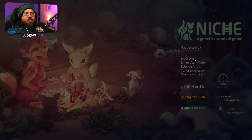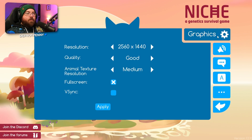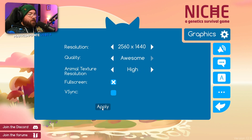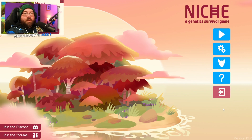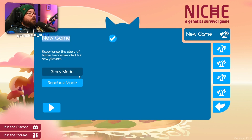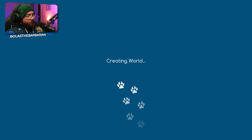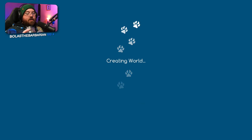It's Niche. I hope it's fun. I hope it's fun on a bun. Looks like a mobile game — it actually got my graphics settings correct. Let's play. New game, story mode. This also has a sandbox mode which could be fun. Creating world — hooray, procedural generation.